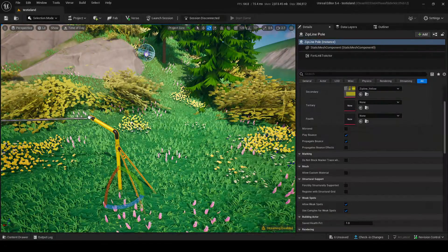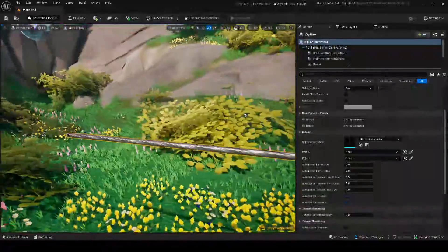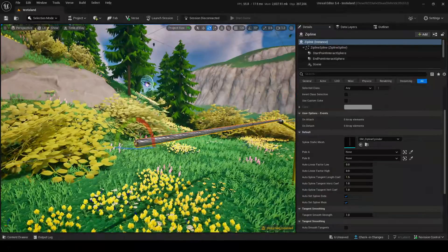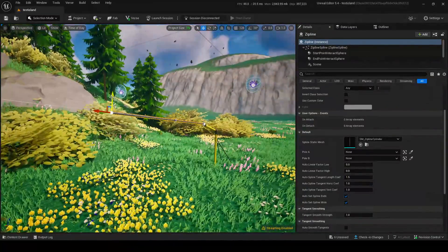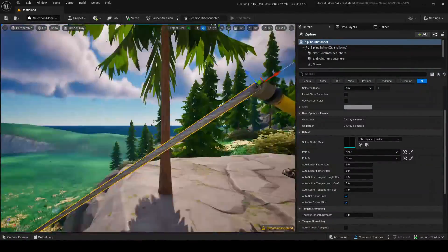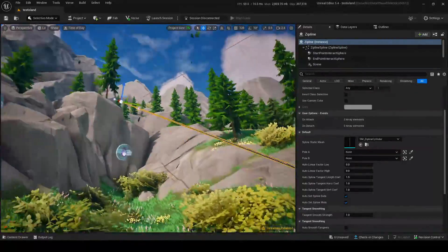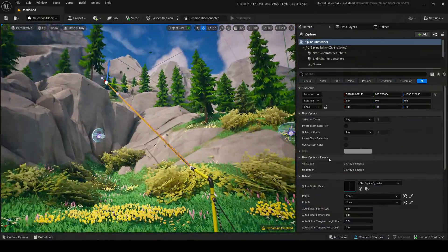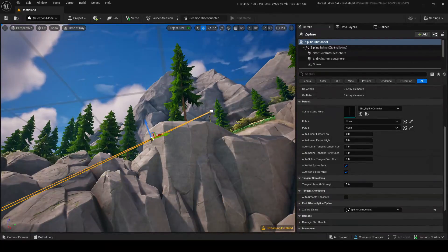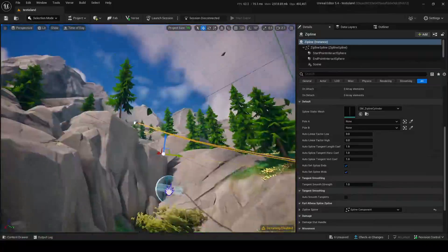Move the white dot up to the other zipline point and it'll line up perfectly. You now have a nice little zipline. You can also add a little dip to it by clicking the middle point and moving it down to create a curve.